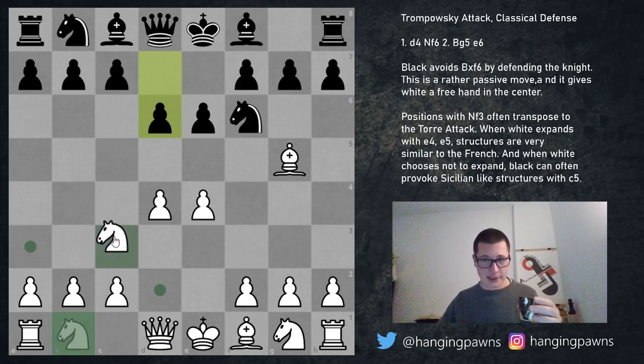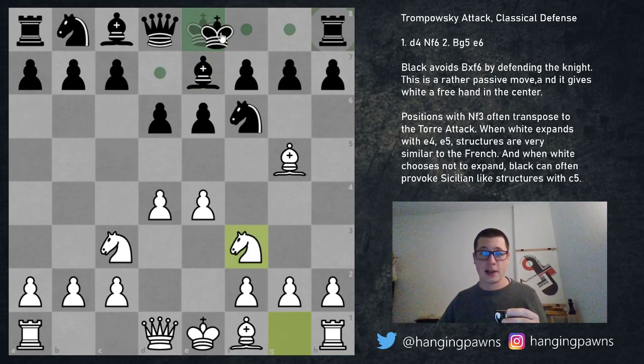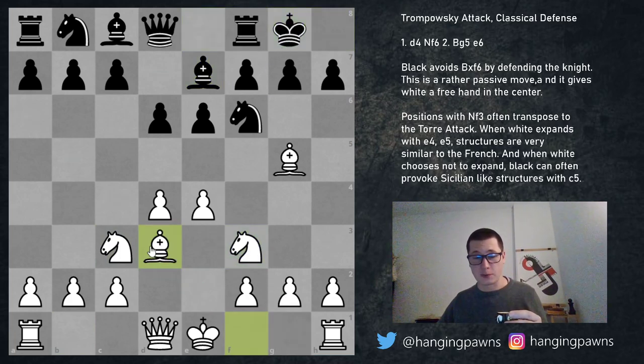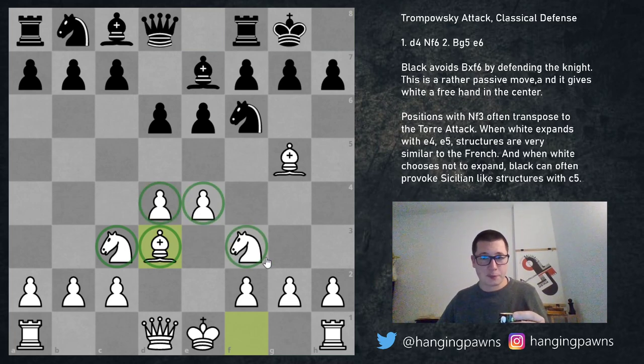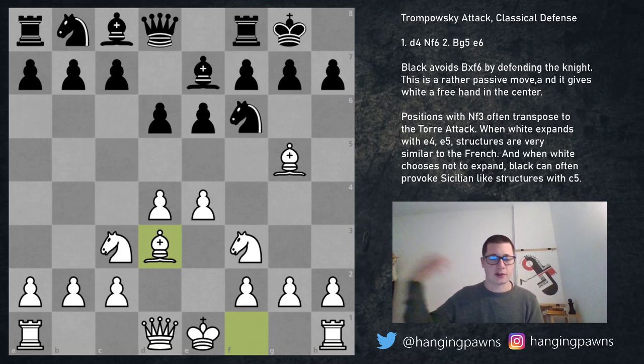White plays knight to c3, black plays bishop e7, white plays knight f3, black castles, white plays bishop d3 — is there anything better than this? This is the perfect setup. White has more space, incredibly good knights, all the pieces are optimal, and the engine says white is almost plus one. This is just easier to play — it's not a Pirc or a Modern where your bishop is on g7 and you're preparing e5; you don't have counterplay here.